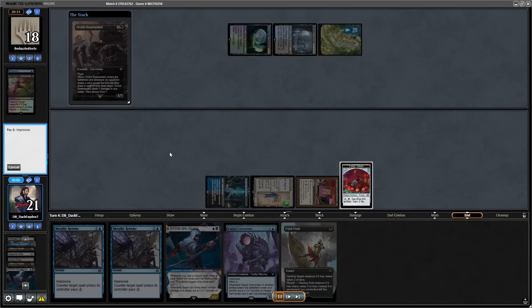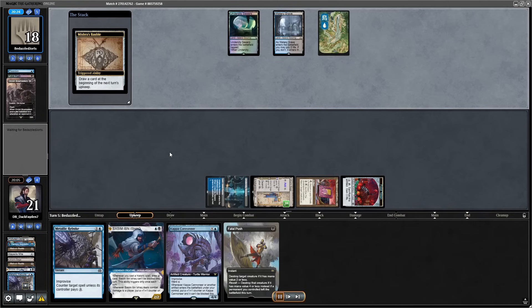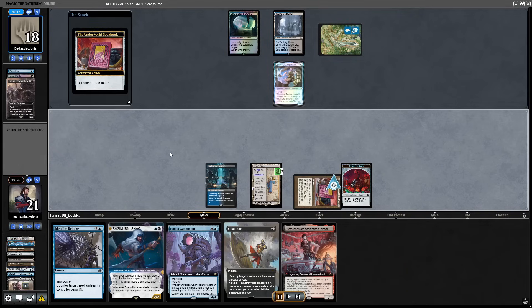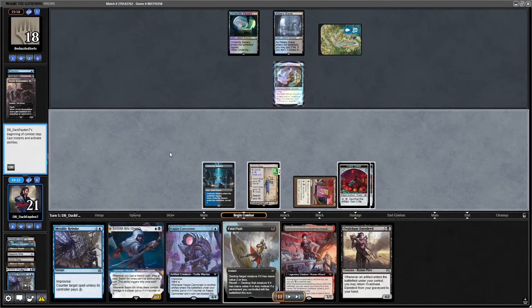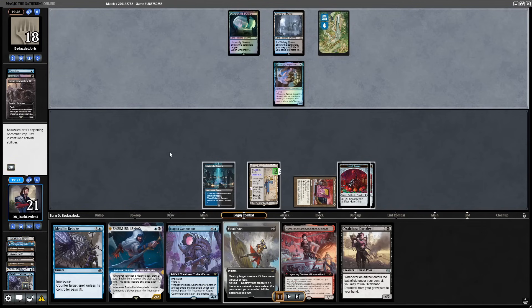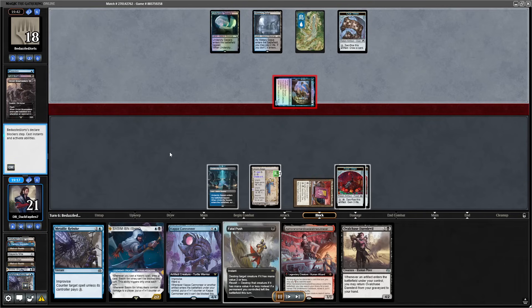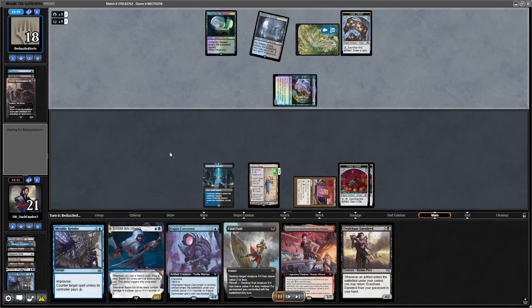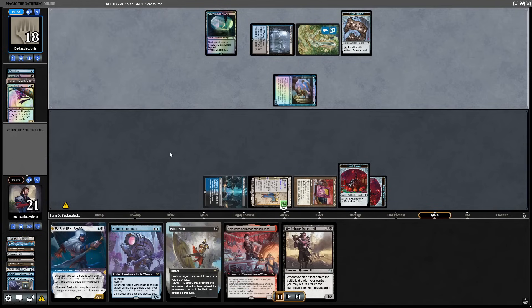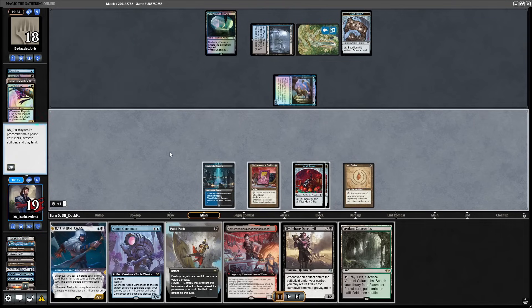I decided to discard one of the Basims to get the Food token, so I can maybe cast my Kappa Cannoneer sooner. I was still able to go for Rebuke. I didn't find that land again and was kind of scared of them countering my Asmo — really a card I want to resolve at this point. So I decided to hold the Rebuke and the Fatal Push in case they try to flip Tamiyo. Opponent tries to hard cast the Frog in their second main phase and I decide to counter it because I still want to push Tamiyo.